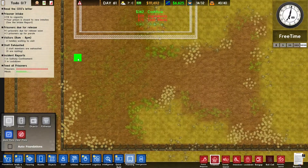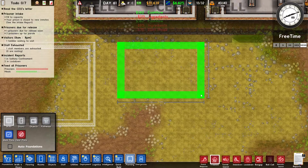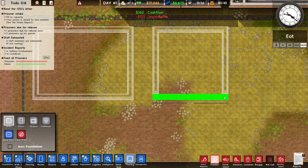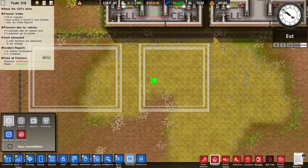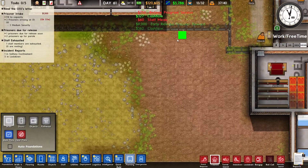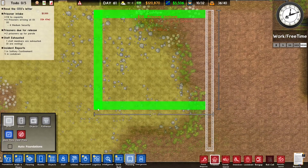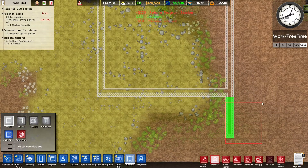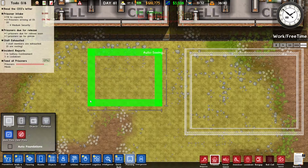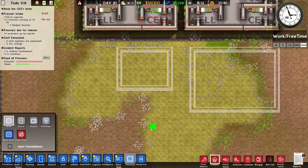We can also add some classrooms. We'll make it like this for now — these might be too big but this is going to be the temporary design. I'm gonna place more over here and build the classrooms in this spot. The reason I didn't build it over there is I might build an additional staff room there instead of the classroom.